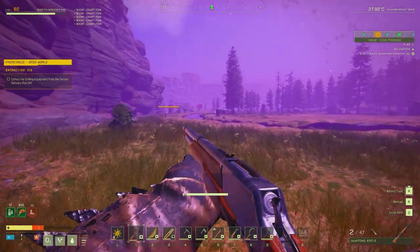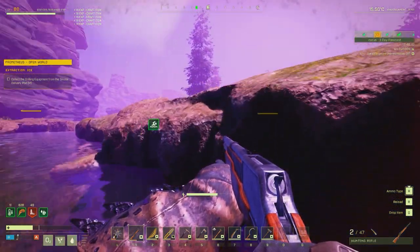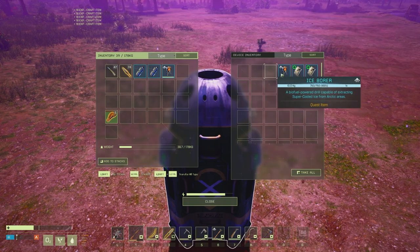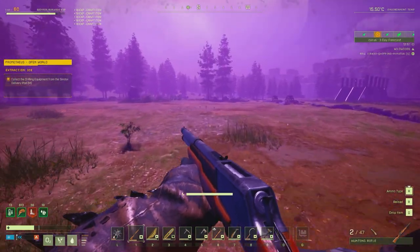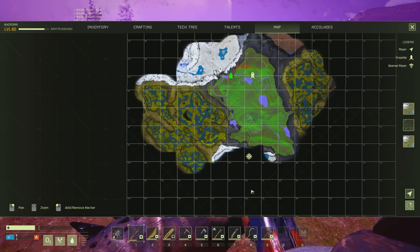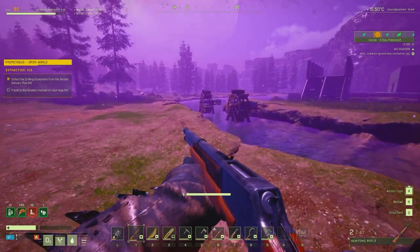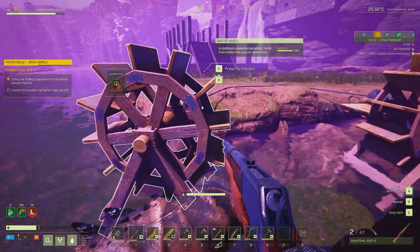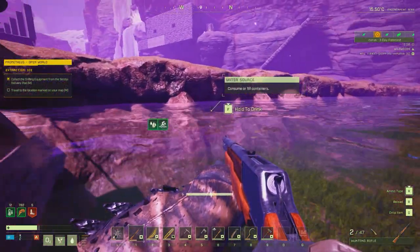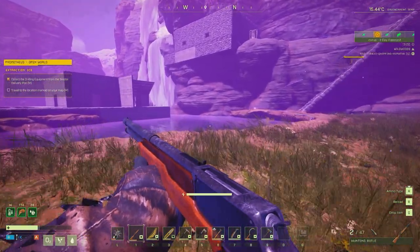Oh God, I don't like those stairs. Let us out of the water. Holy shit. Why did it give us so much stuff? So we got to travel all the way across the map. This is full. Oh yeah, it only holds 50 things. I thought once all the slots filled up we would have to empty it. That's kind of annoying.